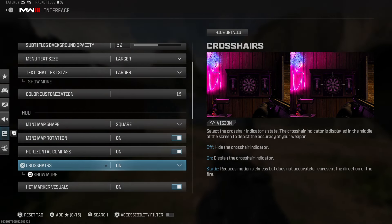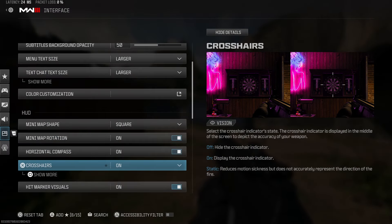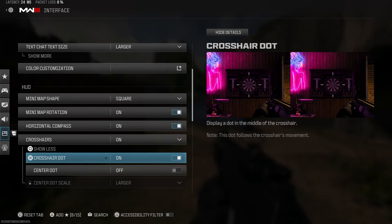You'll see Crosshairs here, and you want to leave this on Static. Once you do this, press Square on a PlayStation controller or X on an Xbox controller, and here you'll have the ability to turn on a crosshair dot.